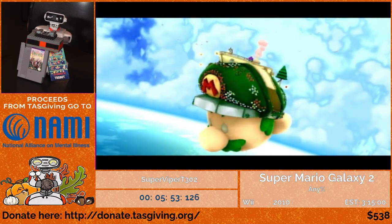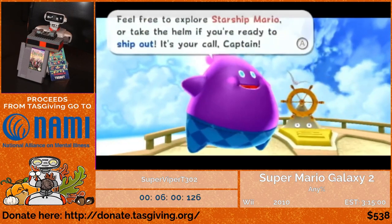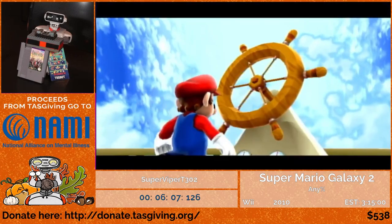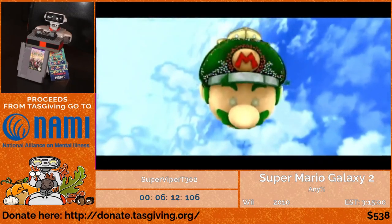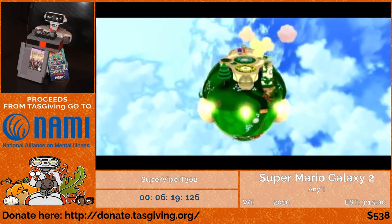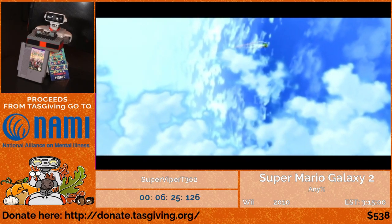This is Starship Mario, the hub world of the game. Basically any time I'm on Starship Mario, I want to go to that yellow button to reach the world map. I'm holding down to make Mario face the camera, which lets me backflip straight to the button — and that's what I'll do pretty much every single time. There are instances where I'll be brought to other areas of the starship after various stars, but we'll cross that bridge when we get there.